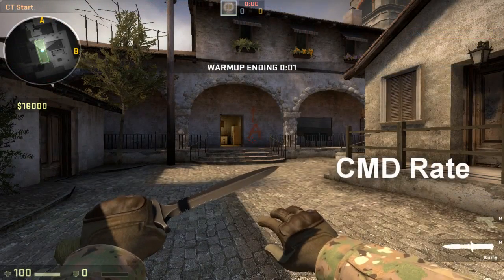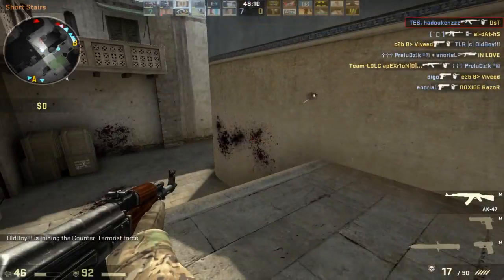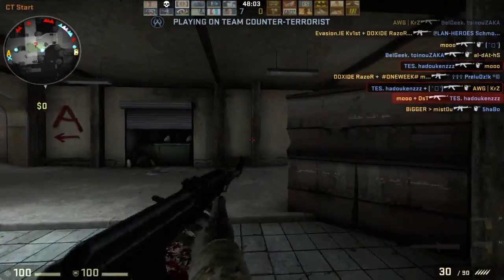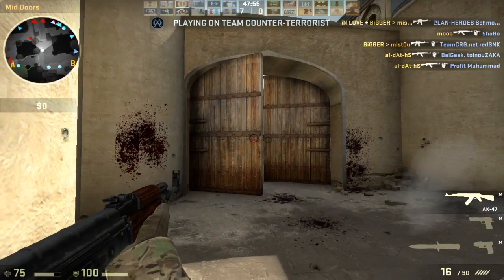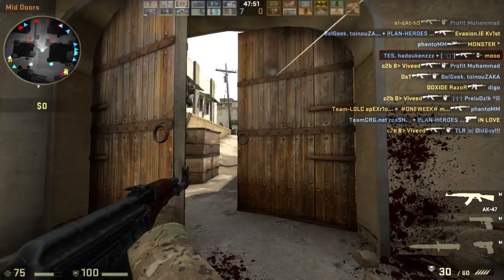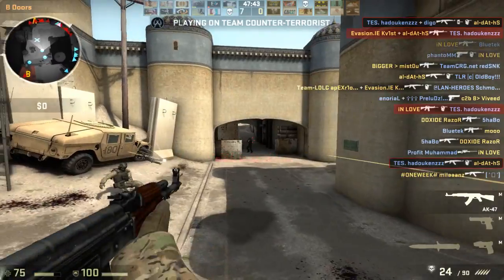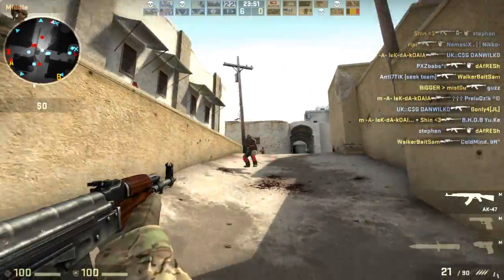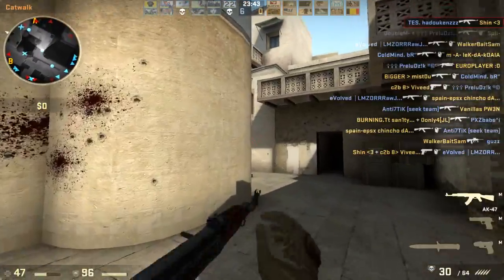Let's move on to the CMD rate, the update rate's partner in crime. This determines how many command packets are sent to the server each second. You want this at its maximum value for the best possible registration. But unlike update rate, you never want to set this rate higher than your FPS. I set my CMD rate at 128, which is the maximum, and I always get over 128 FPS. If my FPS maxed out at 100, I would set my CMD rate to 100. Logically, you can't send more updates per second to the server than the frames you're rendering on your computer — if you're only rendering 100 frames per second, you've only made 100 pieces of information.